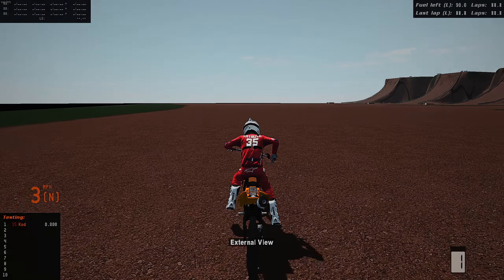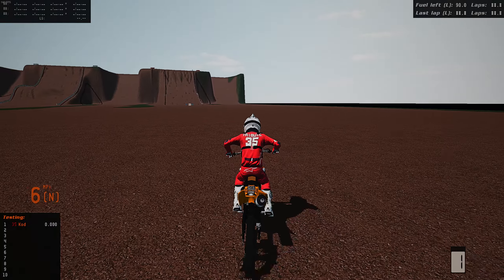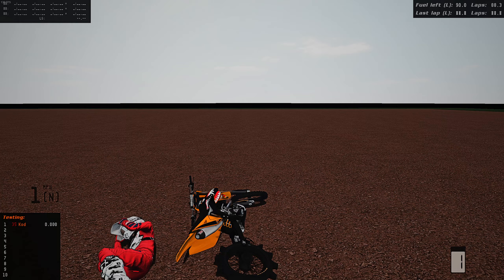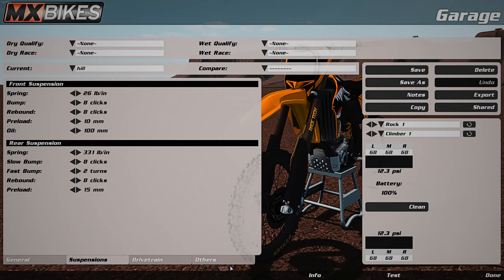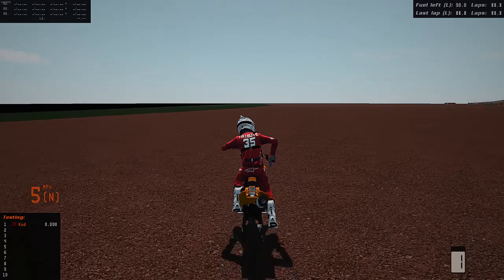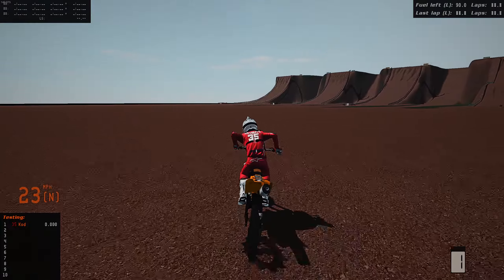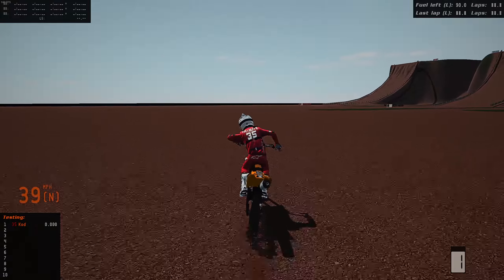Welcome back to MX Bikes. Today we are on a new hill climb bike that I have modified. This is the 435 horsepower bike made by Hunter — I'll leave a link down below. I modified it to have a longer swing arm. All you have to do is go into your pit garage, go to Others, and max the swing arm length to seven. Now we have a new hill climb bike with extended swing arm and power. We're going to be doing all five hill climbs on this so-called hill climb bike.